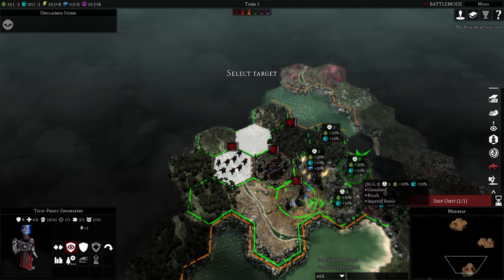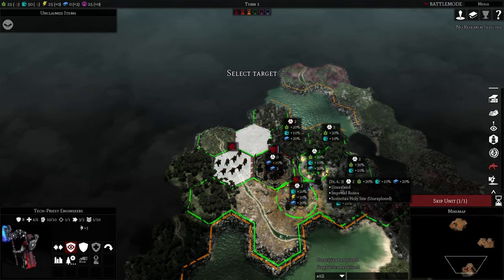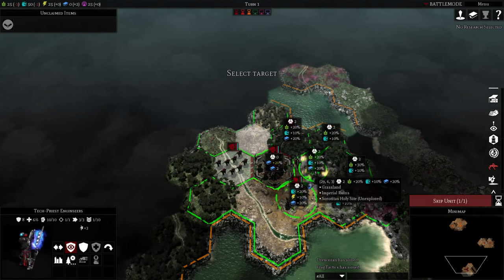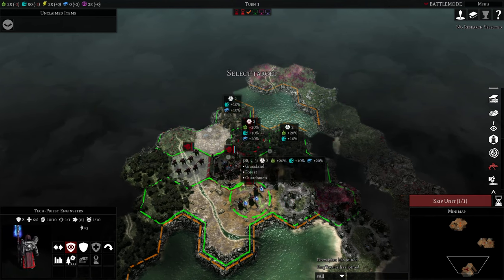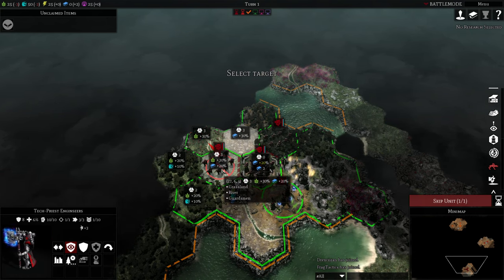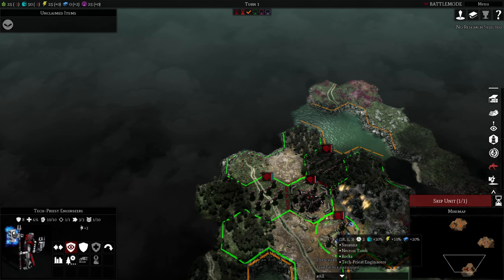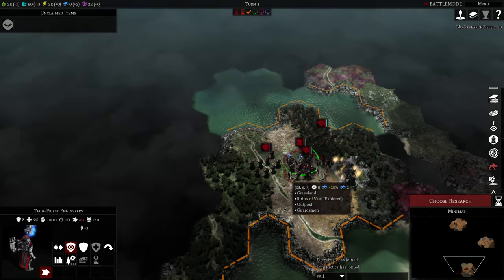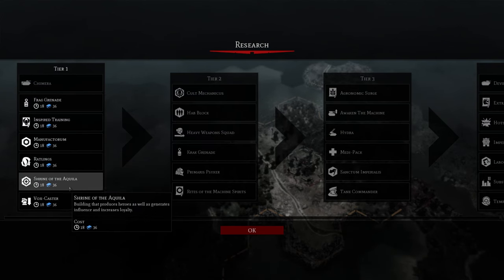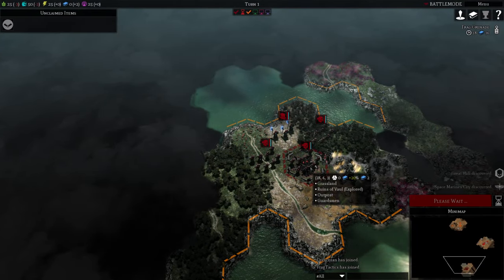I think I'm off to a decent start here. I've got a couple of points of interest I could take straight away. I got the city founded. For research, I'm going to go for the Skitarii Rangers because it seemed to be a good unit — that little bit of extra range that the Skitarii units tend to lack in the early game. I might just delay putting the first city up for one turn, actually. I'm glad I did that because I'm actually surrounded here — it's not the best place.